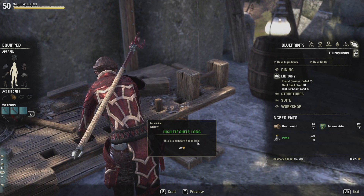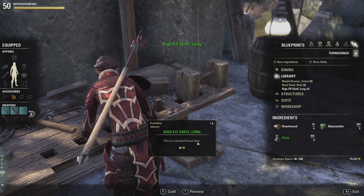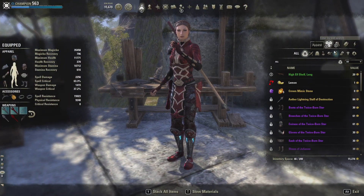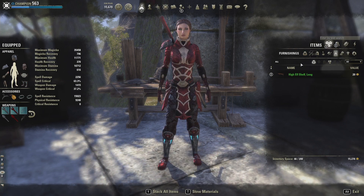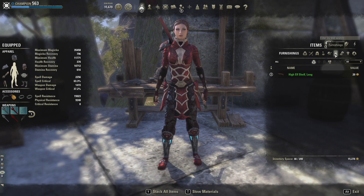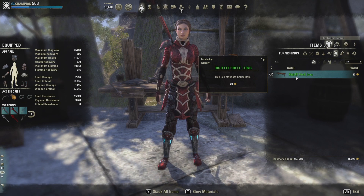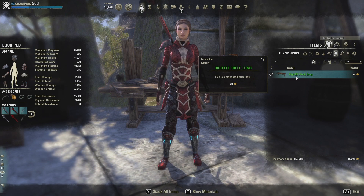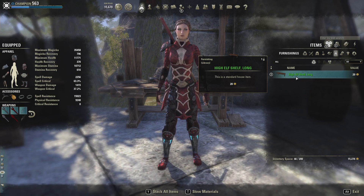We're going to get ourselves a high elf shelf long. There we go — I have created a high elf shelf. As you can see in your tabs, there is a tab for furnishings. All of your furniture is part of your inventory — it does not go in your crafting bag. So when you're out going to craft furniture, make sure you don't craft too much because you still need to haul this all back home.